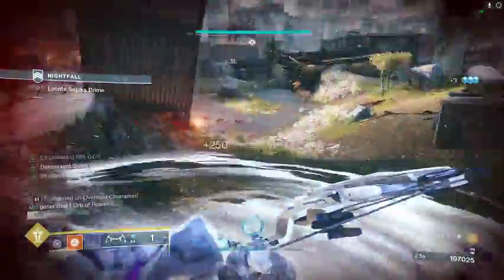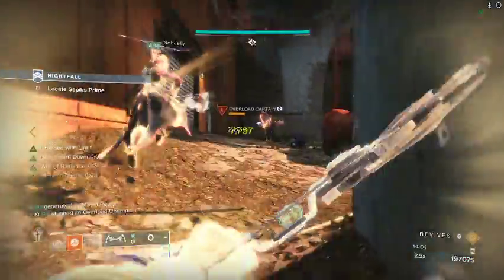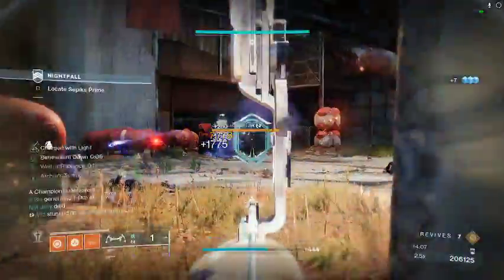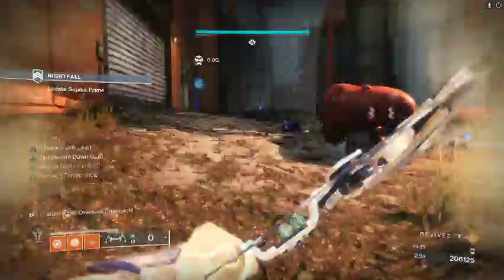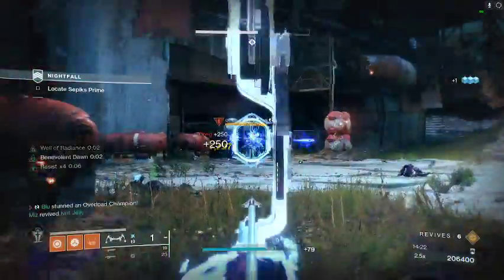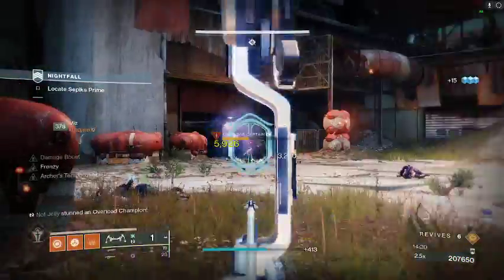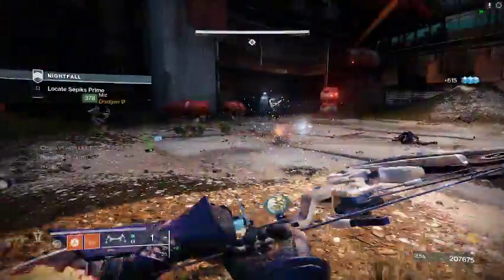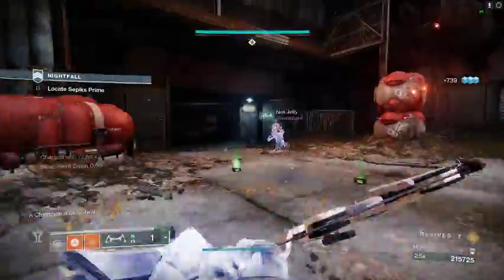I rez my teammate while the champ is stunned. I'm a little weak with a lot of adds so I pop Well, hit another stun, and try to get that guy to finisher-ready so my teammate can finish him off. Finish the small adds and stun that champ. You can see my teammate is dying quite a bit going for the finisher — goes to show they are risky, but definitely worth it for the heavy ammo. When you have all the adds cleared, it's an easy finisher. Everyone's max on heavy so we just kill him.